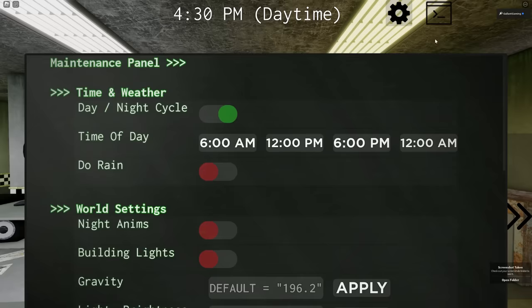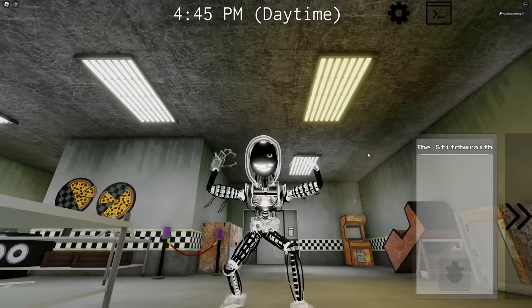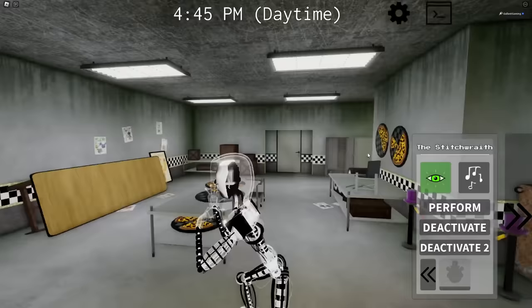And then last but not least, we'll activate the night animations. Here he is at night — he is so creepy. This guy's a freak. Last but not least is the jump scare. And there it is. There are all the ghost animatronics and the Halloween event for FMR.